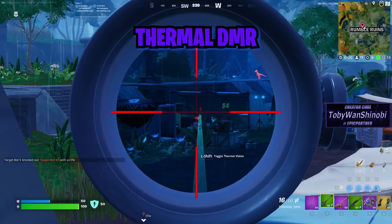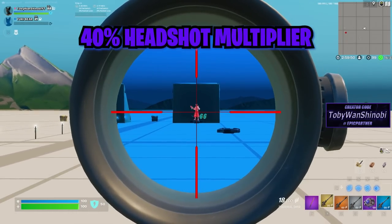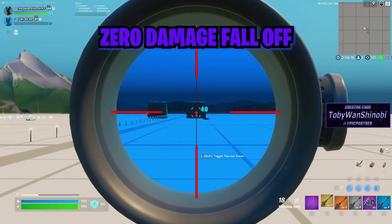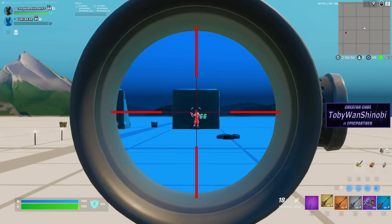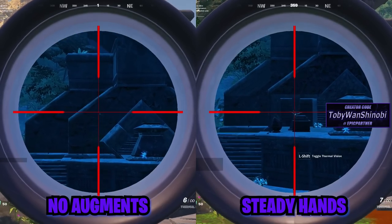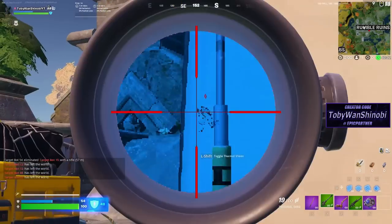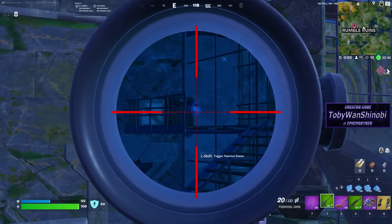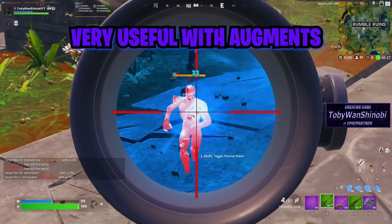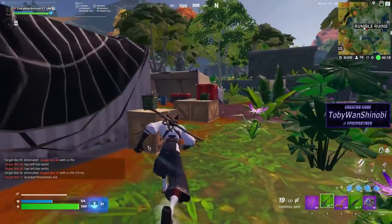Next up is the thermal DMR. This is a projectile weapon meaning that it has bullet travel time and you have to lead your shots on a moving target. The good things about this weapon are a 40% headshot damage multiplier, a thermal scope which allows you to spot enemies easier at longer ranges, zero damage falloff at any range, and augments that greatly increase its effectiveness. The steady hands augment reduces the DMR's recoil and improves accuracy a lot, which is almost a necessity when using this gun effectively. The bloodhound augment marks your enemy and provides wall hacks whenever you hit them with your DMR, which is incredibly useful especially for team modes.